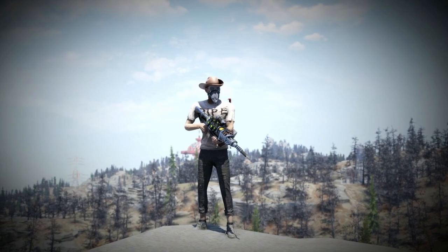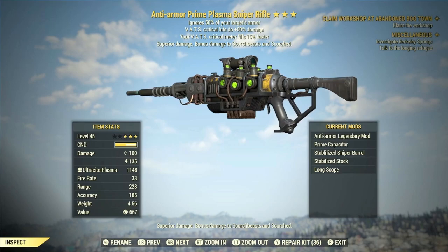Welcome folks to another Fallout 76 video. In today's video, we're going to be checking out one of my favorite plasma weapons, perfect for you rifleman builds. That's right, we're going to be checking out the Anti-Armor Plasma Sniper Rifle.